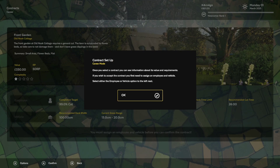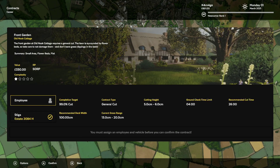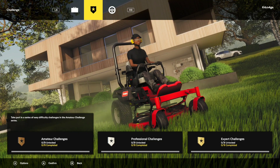Once you select a contract you can see more information. 99% — they're gonna start me off on the first contract with doing 99% of the grass in 4 minutes? Oh, okay — in 26 minutes. But what's ground check time limit? I hope that's not like a gold rating or something where you need to do it in 4 minutes — that sounds impossible. Current grass range 13 to 20. There are also amateur, professional, and expert challenges, which we are not ready for yet.